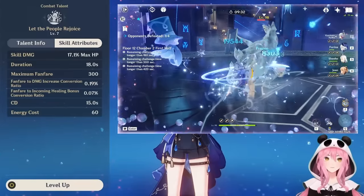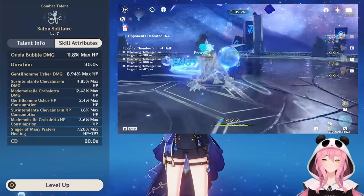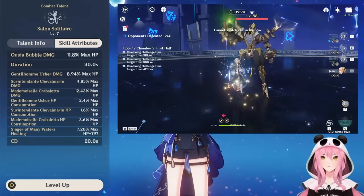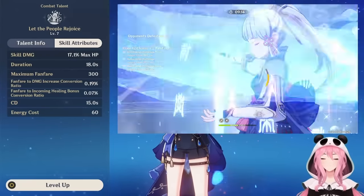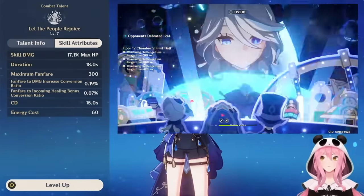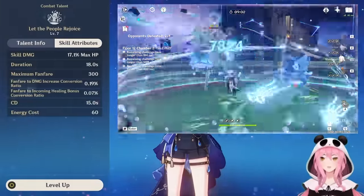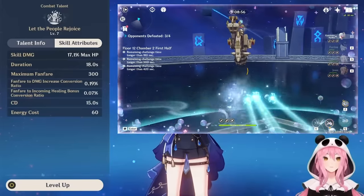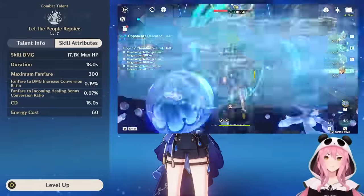I want to emphasize: this is a straight-up damage increase. It's not limited to elemental damage, physical damage, normal attacks, or skills — it's everything. The only things not affected are reactions based on Elemental Mastery like Hyperbloom. For everyone else, this is an insane buff. Talent recommendation: level both her skill and burst as high as possible. At crown level, Farina's burst supposedly gives around 75% damage increase at max Fanfare.